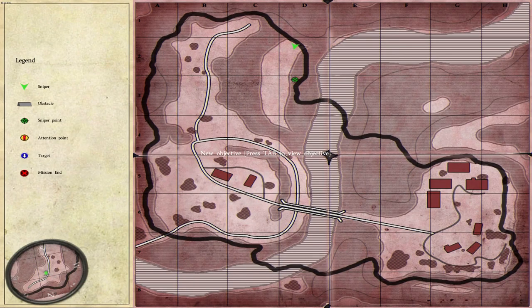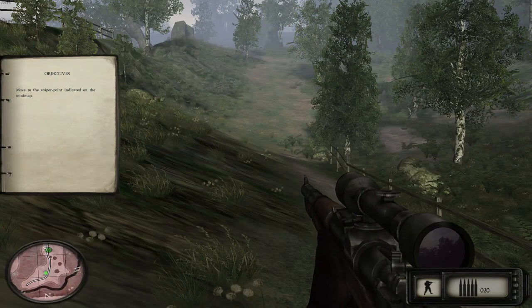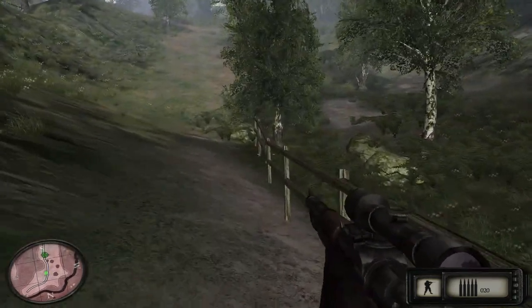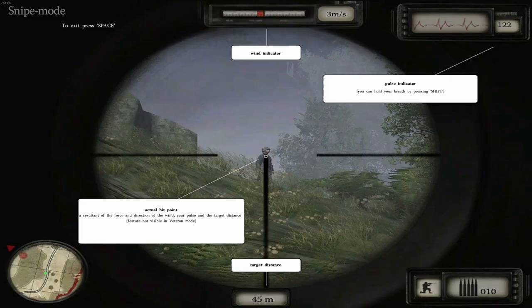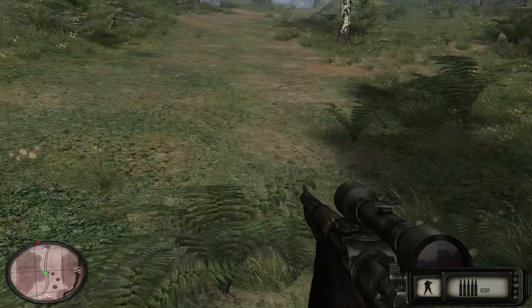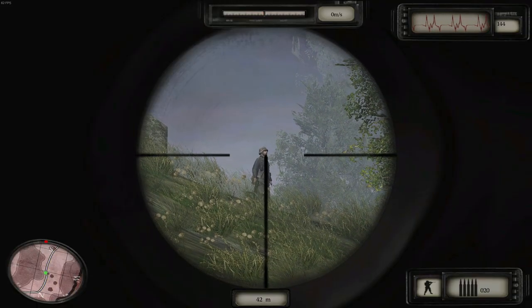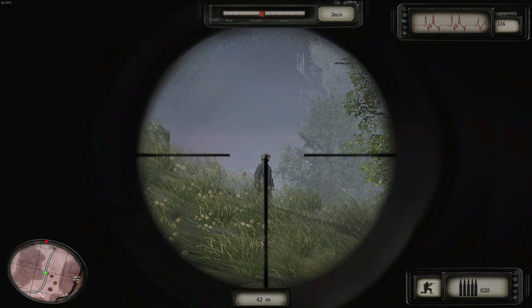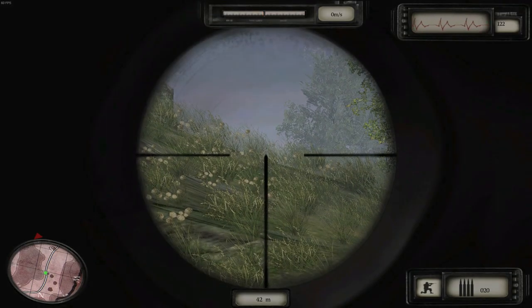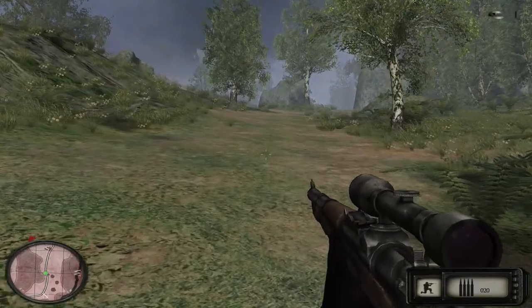Let's look at the map here. New objective: move to the sniper point indicated on the minimap. So we gotta move over here to this green spot right here — this is always gonna be the sniper point. We gotta kill that guy over there. I've fired bullets in this game... let me try to calm my breath here. I got that guy out of pure luck. I remember I fired a bullet during my first playthrough and it went right past him.